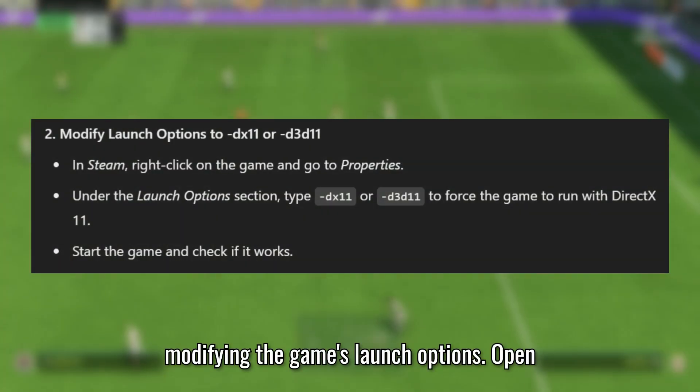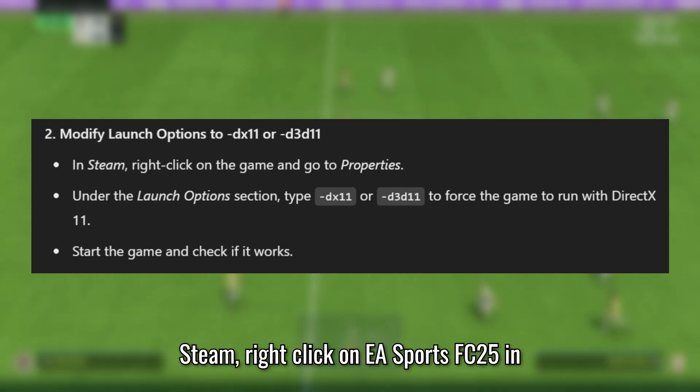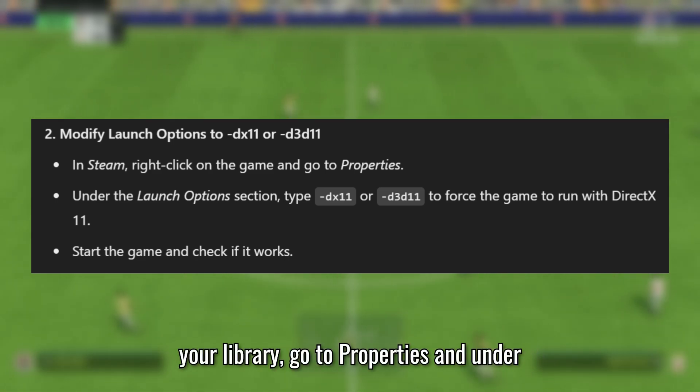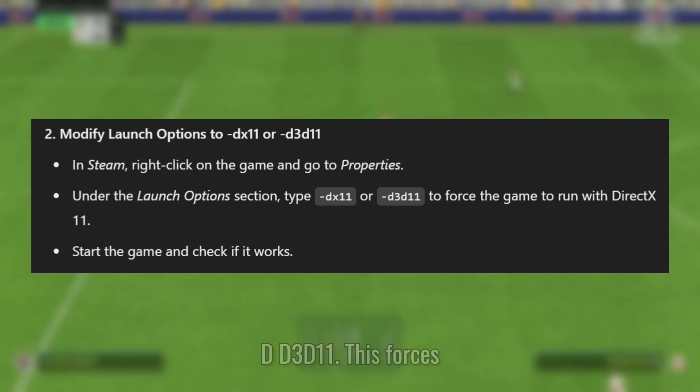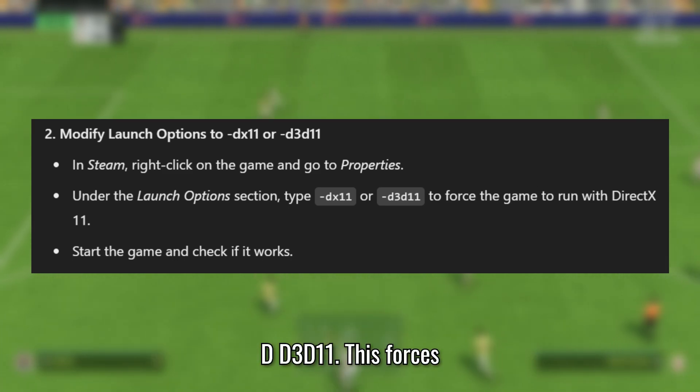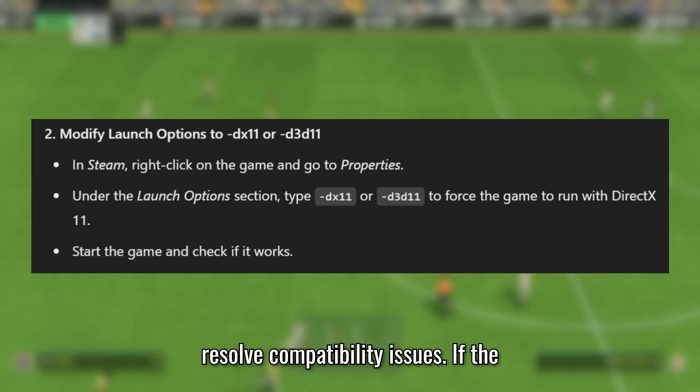Next, try modifying the game's launch options. Open Steam, right-click on EA Sports FC 25 in your library, go to Properties, and under Launch Options, type "-dx11" or "-d3d11". This forces the game to run on DirectX 11, which may resolve compatibility issues.